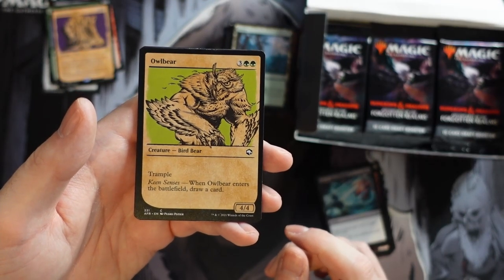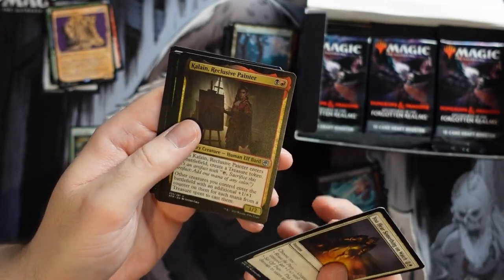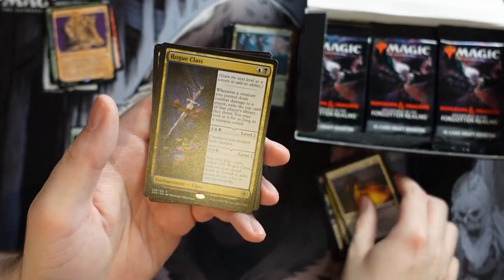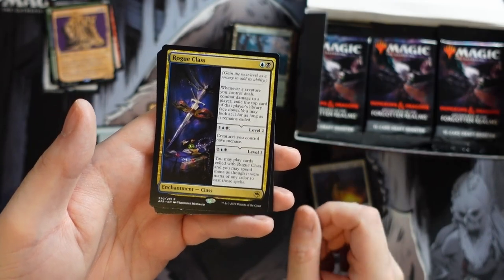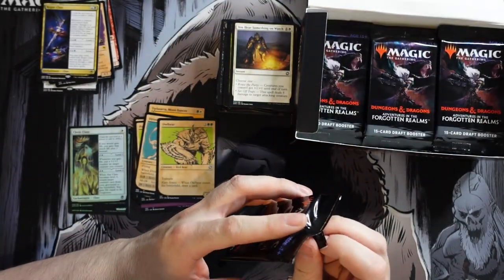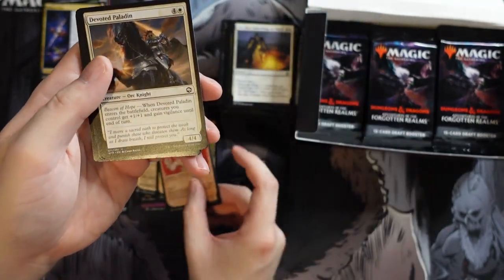Speaking of sick, we have Owlbear — just a cool card. And then a Reclusive Painter, an awesome troll. Oh, I thought that was going to be the rare just because it looks like it should be, but no — Rogue Class is the rare. I opened one of these in my pre-release kit. It does a lot of stuff; I like that the abilities all work together, letting you get cards off the top and eventually cast them once fully leveled up.